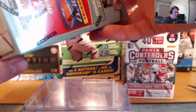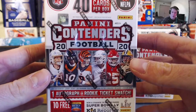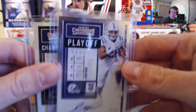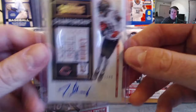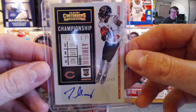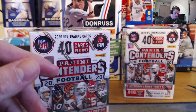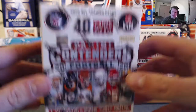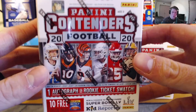I haven't opened any of the retail Contenders, but I have opened the Hobby Box variant where you are guaranteed five autographs. I was able to pull this on-card Jonathan Taylor at a 49 playoff variation, as well as this Darnell Mooney at a 49 championship rookie variation. For these retail Blaster Boxes, we're guaranteed one autograph or rookie ticket swatch.